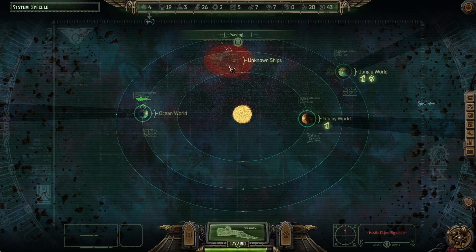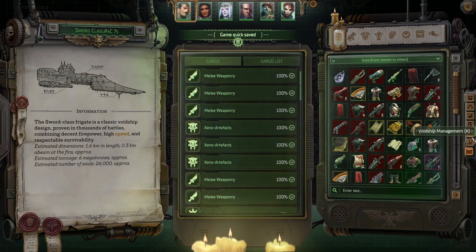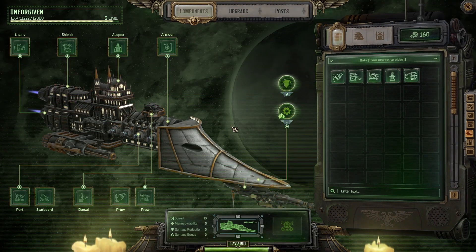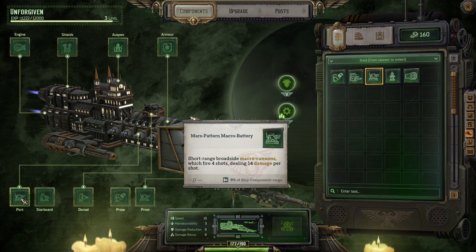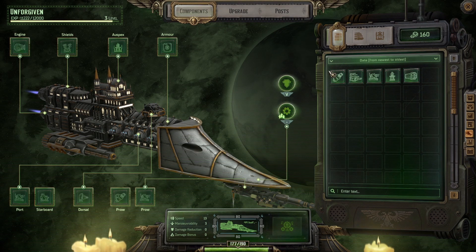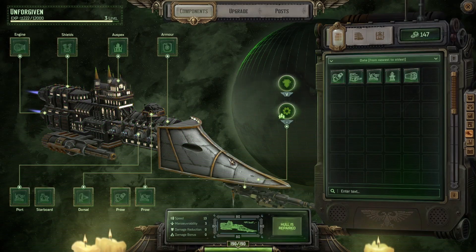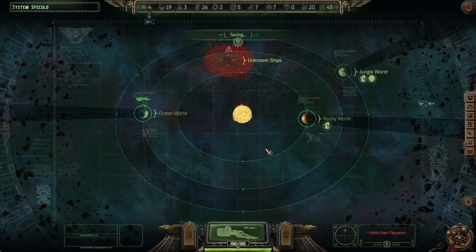Let's save it here and check out the ships. Let's see — Mars pattern macro battery, Riser pattern plasma battery. Let's repair the hull. Save it here and let's hit these unknown ships.